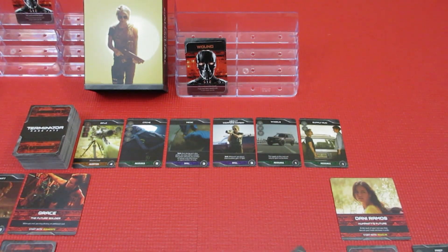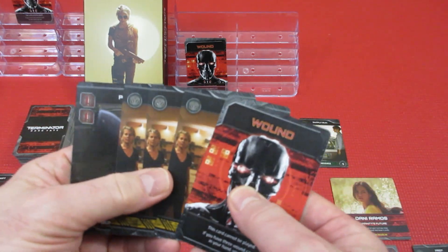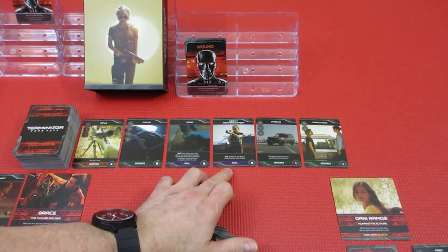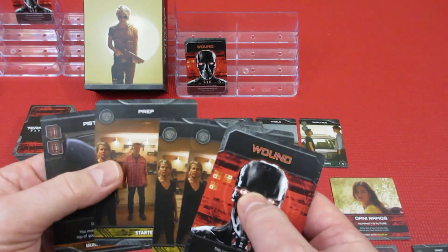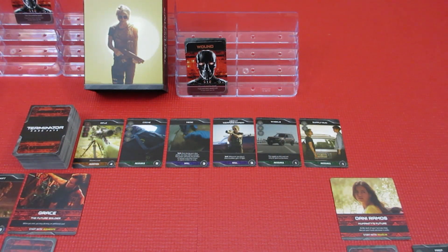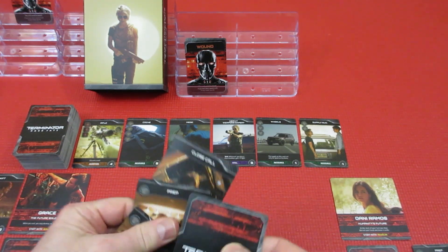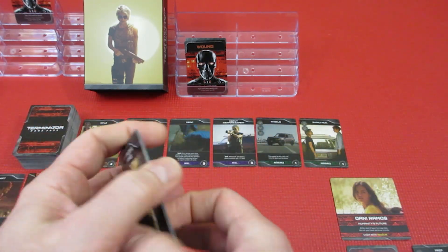It's just continuously running away from this thing. Over to Grace - she's got 3 purchase and a wound. She should burn that wound to get rid of it. With 3 she could get a skill or resources. She's going to take a rest action and destroy that wound. We've got to get the wounds out of there. She draws 5 cards for her next hand: a high explosive grenade, augments, close call, and a couple of preps.